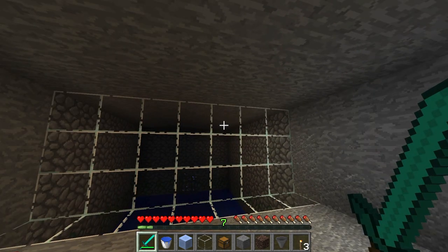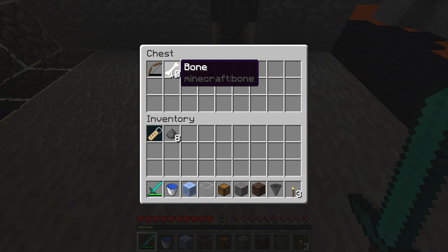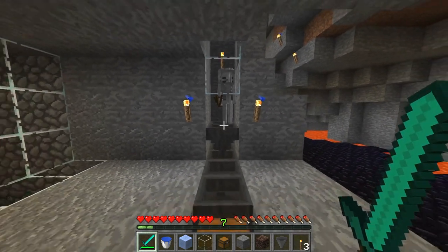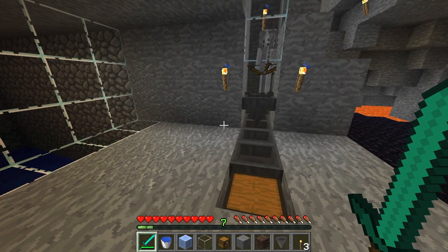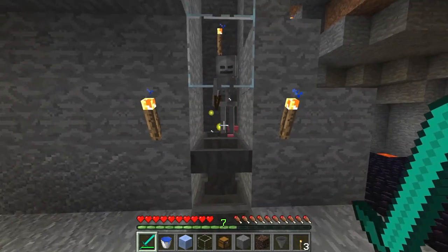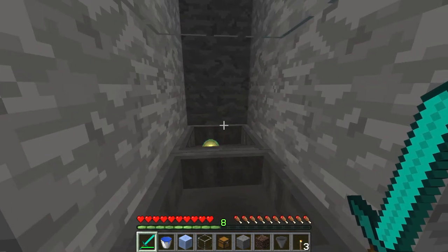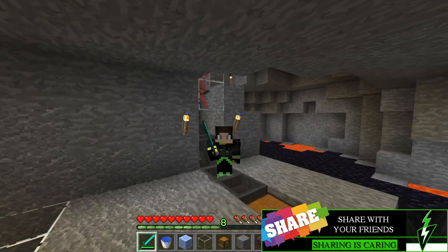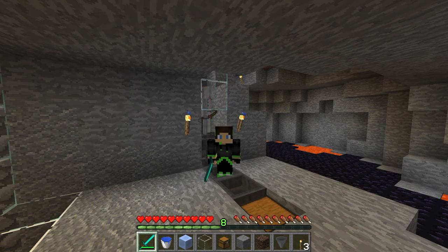The hardest part is finding that skeleton spawner. You'll get bones for bone meal, arrows, and bows — a lot of good drops. You could build this for other mob types as well. Spiders will be more difficult because they climb walls, so skeletons or zombies are the preferred mobs for this farm. That's pretty much all I have for you today — if you're enjoying these tutorials go ahead and like, comment, and subscribe below. Until next time, keep slaughtering those skeletons!